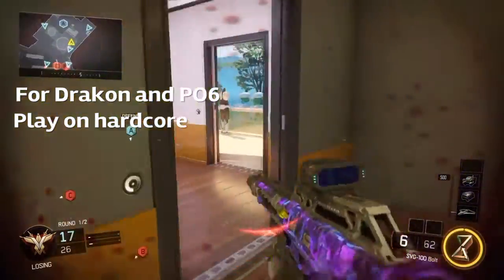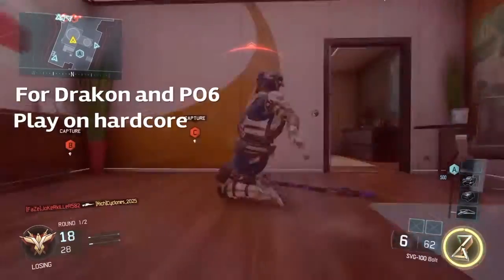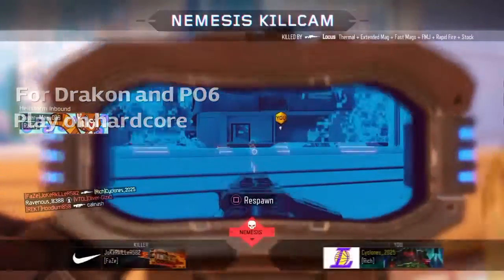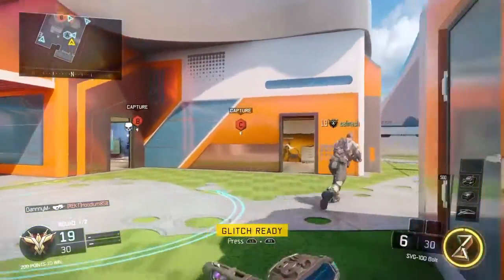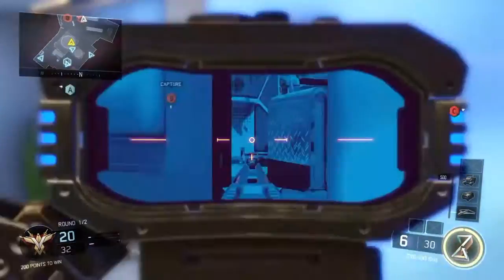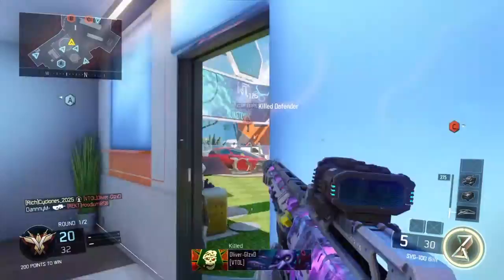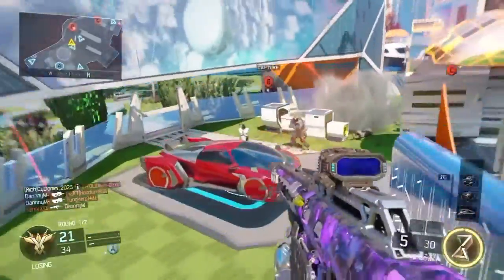For the Drakon and the P06, you do need to play on hardcore because they are going to be one-shot kills. The Drakon is semi-auto and the P06 is 3-round burst. You could play the P06 on core, but I really suggest playing on hardcore just in case so you can get those one-shot kills. It should be super easy and should not take you that long.